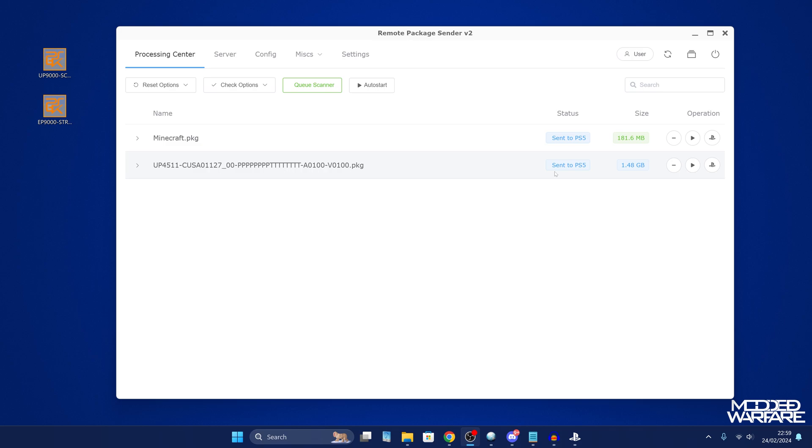That's the remote package installer, but now I want to show you how to increase the speed even further. Especially if you're on a wireless connection, I recommend setting up a direct wired connection from your computer to your console for the best possible speed. Even if your router is in a different room, as long as your console and computer are in the same room, you can connect an ethernet cable directly between the two.